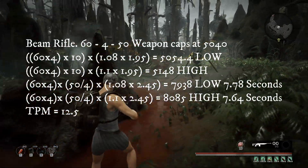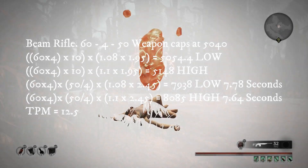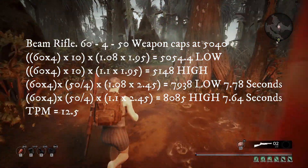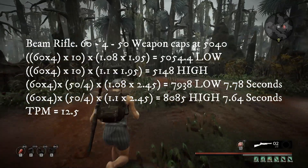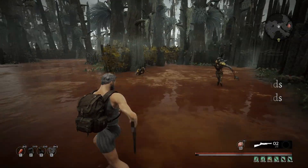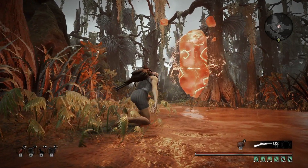The weapon caps at 5,400. On the lower end of the scaling I've seen - which is 8% - that puts you at 5,054.4 damage over 10 seconds. On the high end at 10% scaling, that's 5,148. The time per magazine is 12.5 seconds, meaning this weapon fires for longer than 10 seconds. If the weapon continually scaled on the low end you'd get 7,938, but it caps out after 7.78 seconds at 5,040. On the high end that's 8,085, but it caps out at 7.64 seconds. All of this is done through playtesting and could be wrong, but everything suggests my math is within a one to two percent differential.